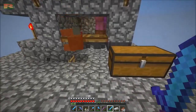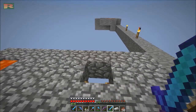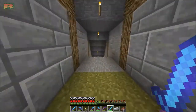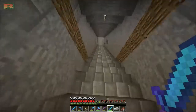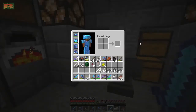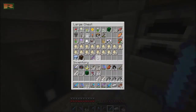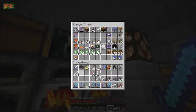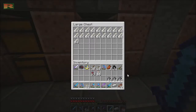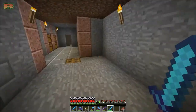We're back at the base. We're going to go down and take a look at what I guess they call an auto farm. It's a pretty simple design — it doesn't take much other than some comparators, some repeaters, and a little redstone. Let's drop our bones off and our gunpowder. We're not going to have to worry about gunpowder for a while.